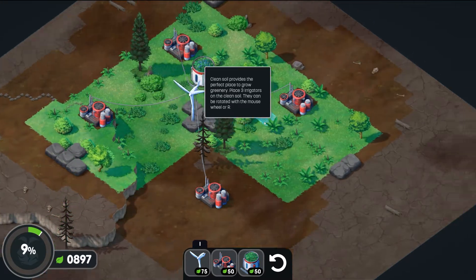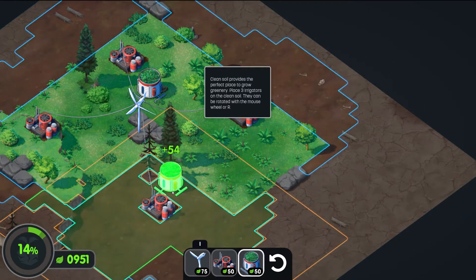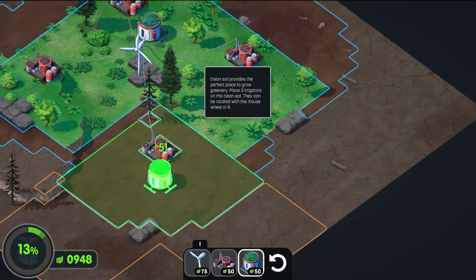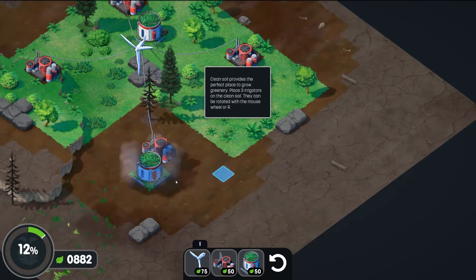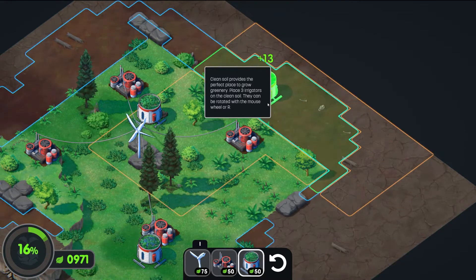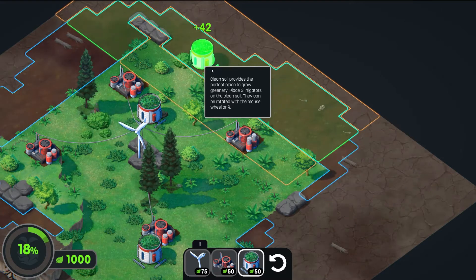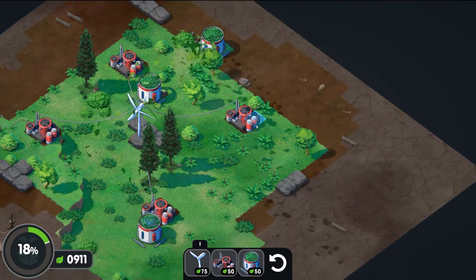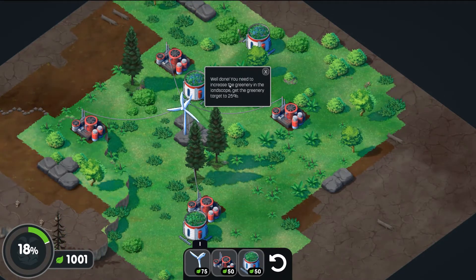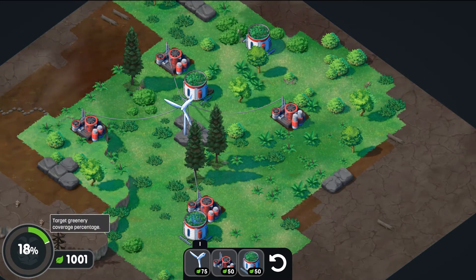Oh, you can rotate with R or the mouse wheel — cool. We need to place three irrigators. The rotation works differently than I expected — cheeky. I like it. I want sort of like a line — yeah, like that, that's the one I'm looking for. I wish I could have planned that better, but I love the effect. Well done! We need to increase the greenery in the landscape — get the greenery target to 25%.